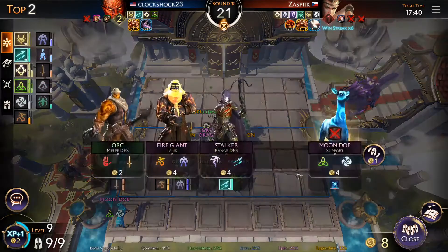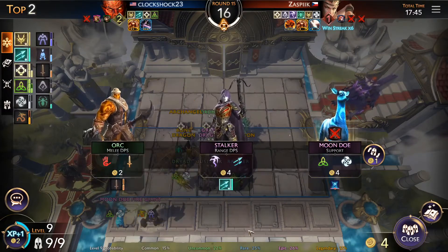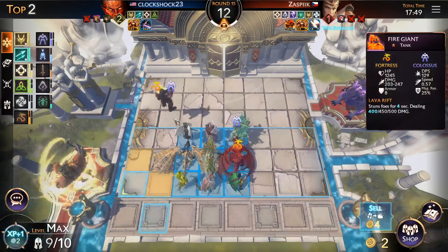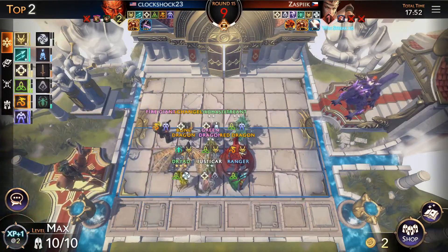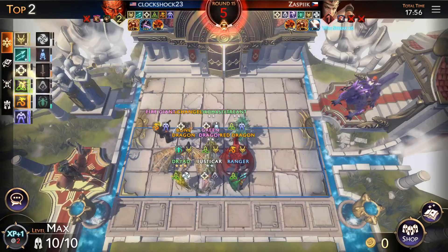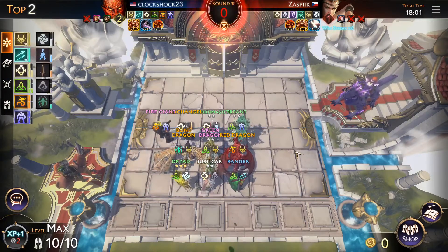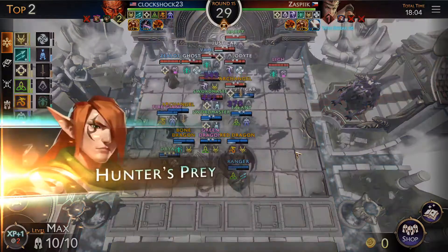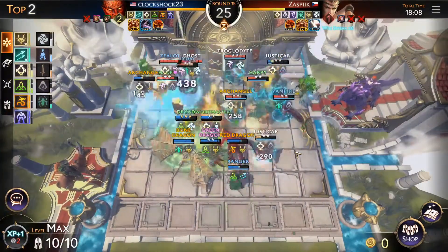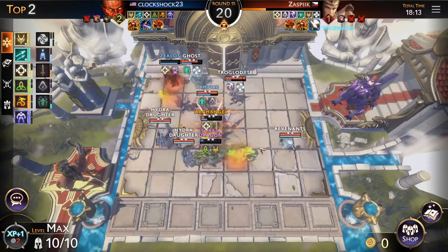Maybe we throw in a fire giant, get level 10, sell the Mundo, and throw in a fire giant — our front line will be a little tankier. The red dragon's gonna be a little stronger. We might as well play Cannon Fodder too. I think he's summoning a bunch of ghosts — yeah, he's got a lich and his own ghosts. His team is very strong.